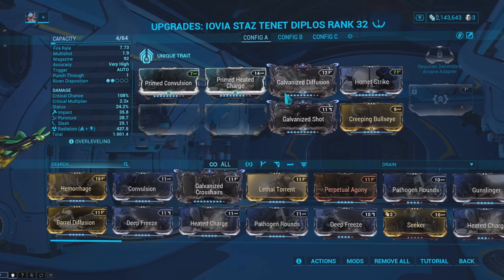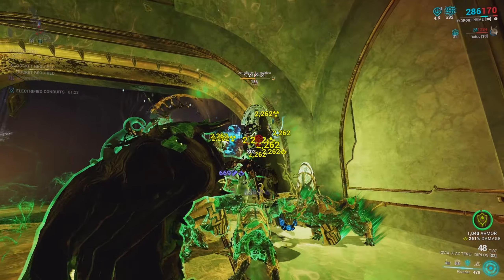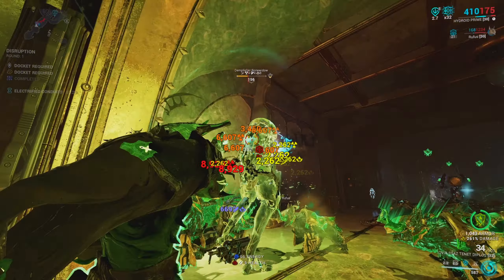Let's go over the mod setup for the Tenant Diplos. I have Prime Convulsion and Prime Heated Charge to get radiation on this weapon, Galvanized Diffusion for extra multishot, Galvanized Shot for extra status chance, Hornet Strike for a flat damage bonus, and Critical Bullseye for a flat critical chance bonus.